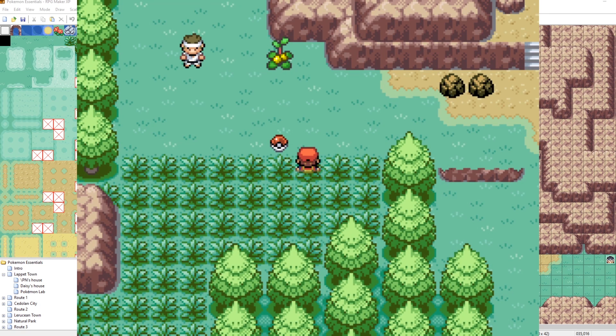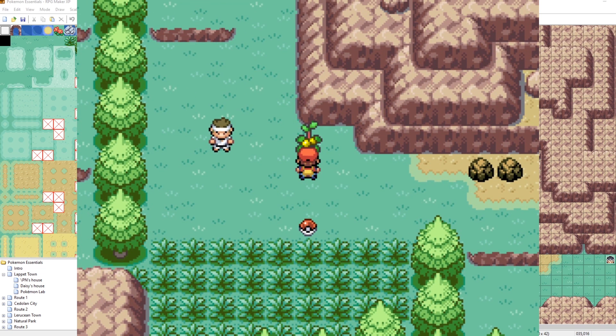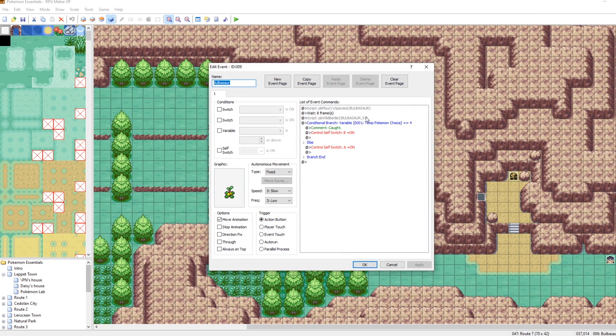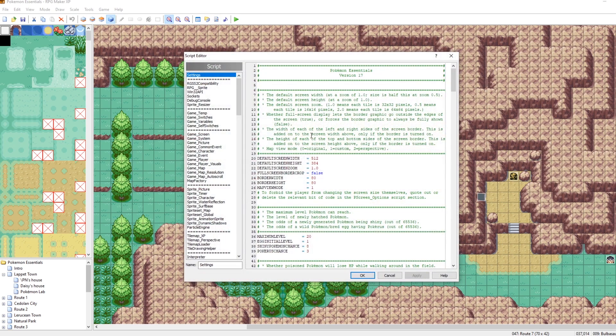But what happens if I go over here to an event like so that tries to have me fight against a level 51 Bulbasaur in this event? Yeah, the game just crashes. That's pretty neat. So here we go. This is just a level 51 Bulbasaur. So as long as we're careful and make sure that we're not fighting anything that's higher than our maximum level, we should be okay.